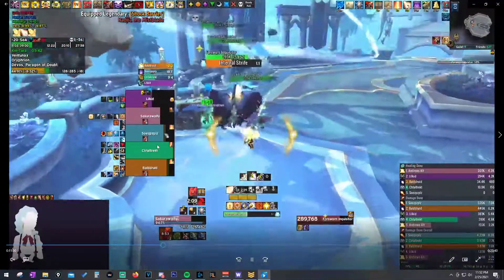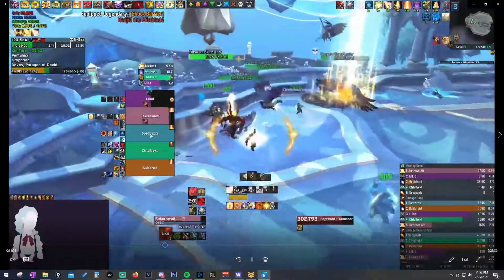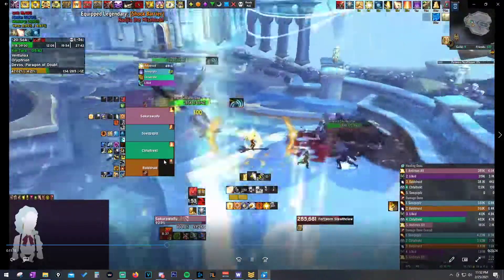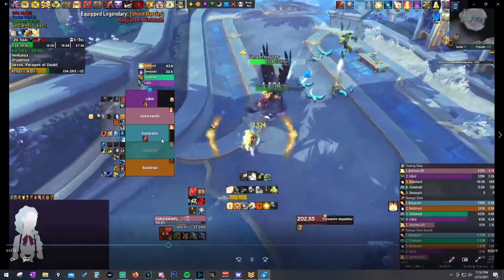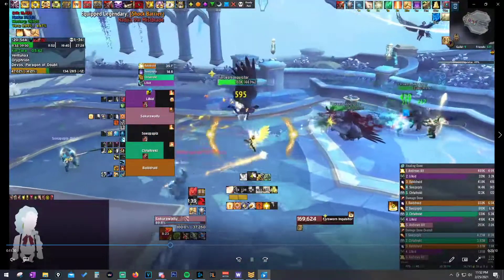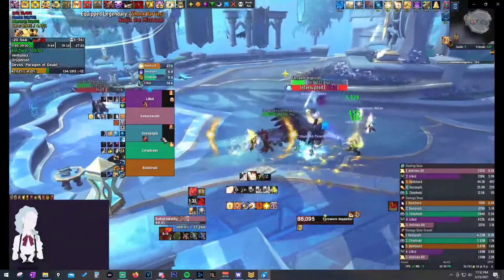On Grievous, as a paladin it's all about singling people out and getting them topped off. Rather than bouncing Holy Shock on one person, Word of Glory on another, Holy Shock on a third - focus on one person at a time unless someone is immediately in danger of dying. Then that's when you switch targets. Top off the Druid, then the Mage, then work on the tank. It's all about that decision-making: focus one player at a time.